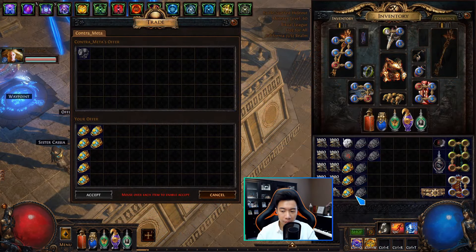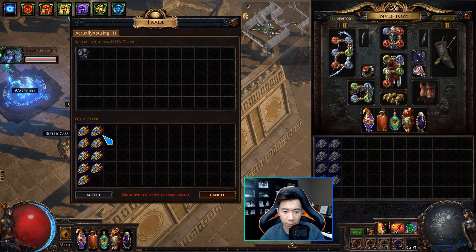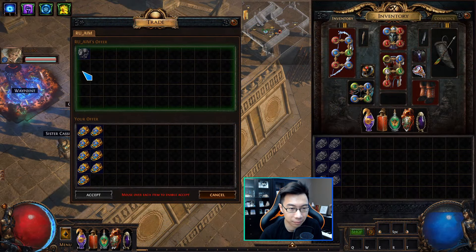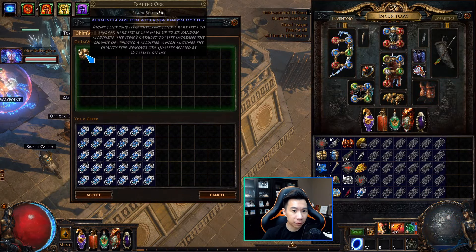Alright, this is 10 gilded divination scarabs for 2x, 5 to 1. 9 gilded harbinger scarabs, 2x. This is 9 gilded harbinger scarabs for 2x. 30 polished harbinger scarabs for 2x.